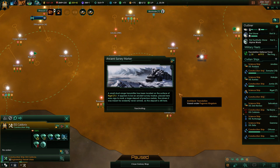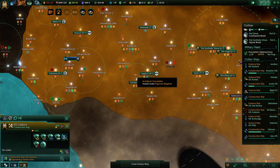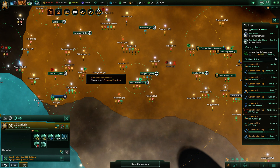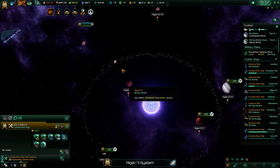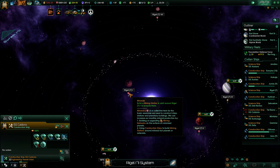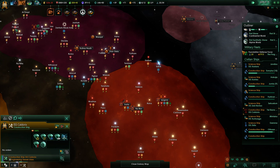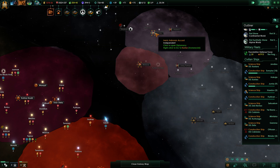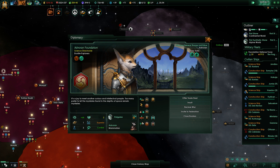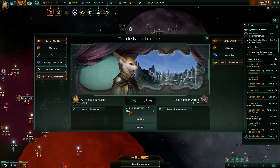Ancient survey marker event: a small short-range transmitter has been located on the surface of Rigel I — an ancient survey marker placed to mark a large deposit of precious metals. Where is it? Rigel 7 actually. If you build an orbital habitat above it, that resource will show up on one of the tiles. System survey complete. What's going on over here — how did that war end? These guys actually took two planets off these guys — crazy! System survey complete. These guys are pacifists; I could try to go for a research agreement with them as well.